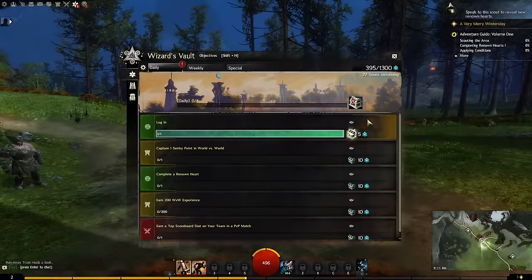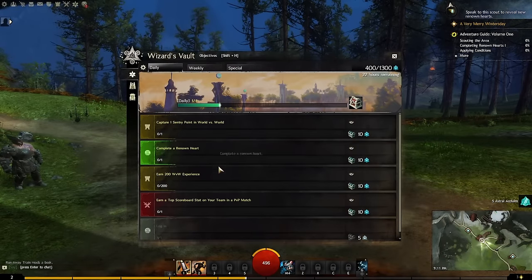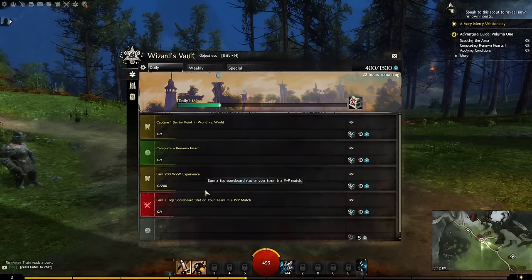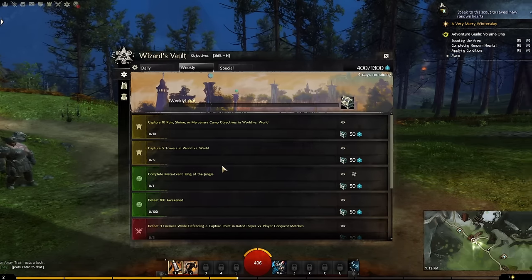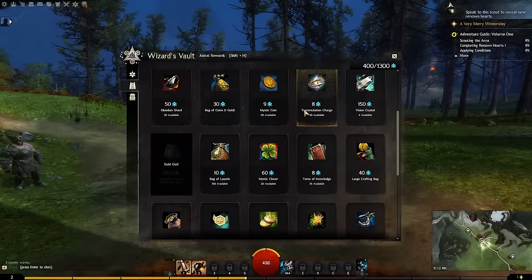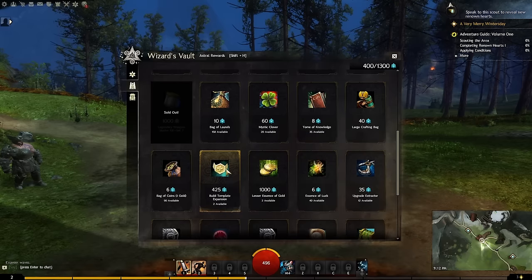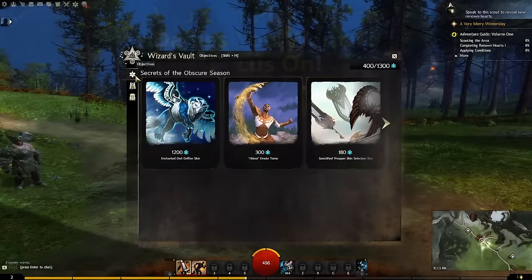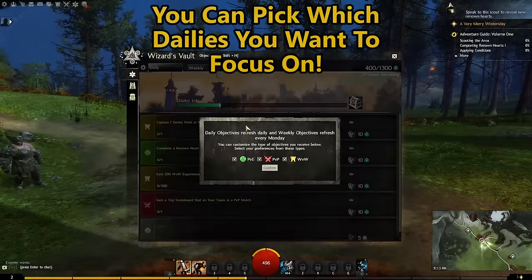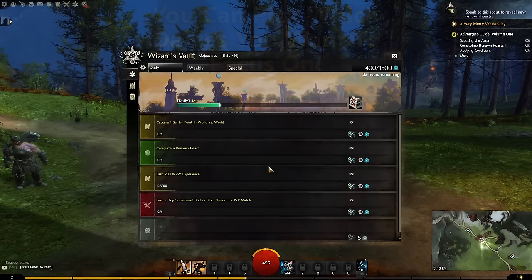The next panel is very important — this is your Wizard's Vault, essentially your daily system. You can complete various tasks that award you with astral acclaim, which can then be spent on items in the vault. Some items can only be purchased once while others can be purchased multiple times. There are daily, weekly, and special tasks to earn astral acclaim. If you prefer a specific game mode such as PvP, World vs World, or just PvE, you can change your preference to focus on those for your dailies.